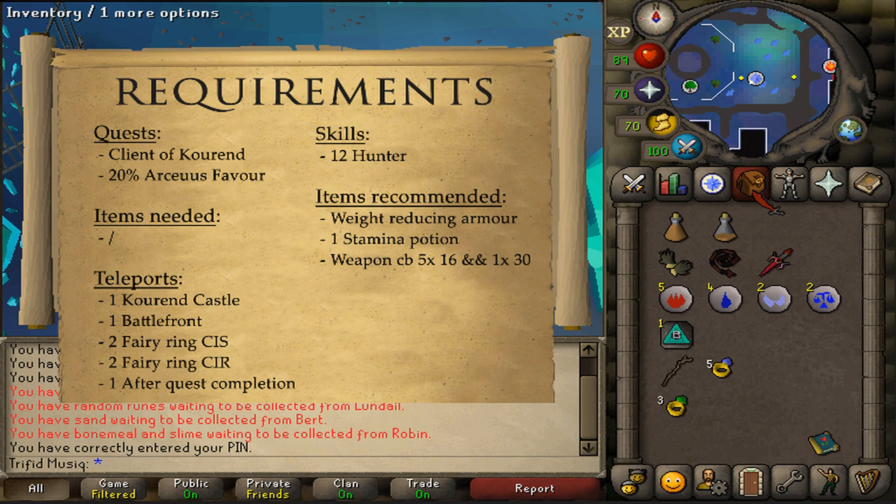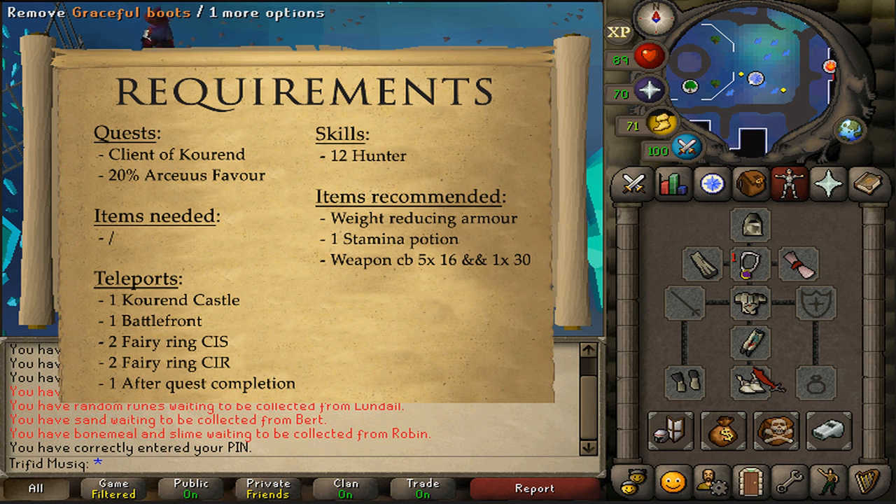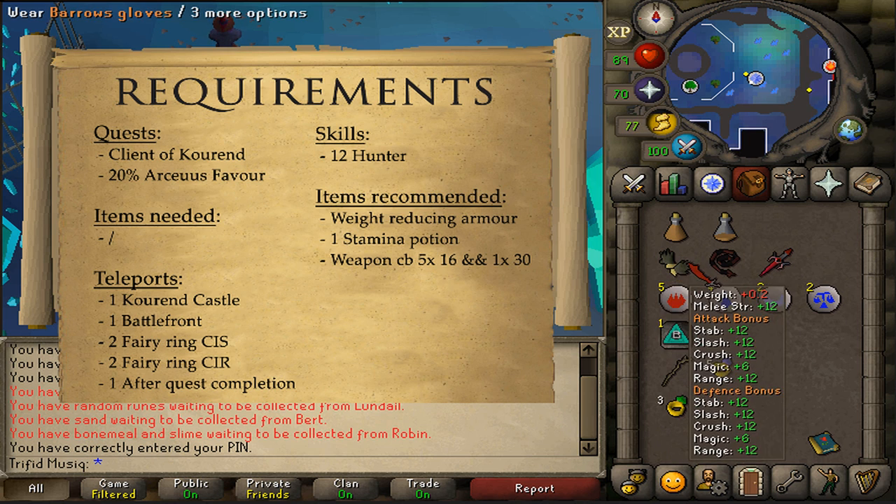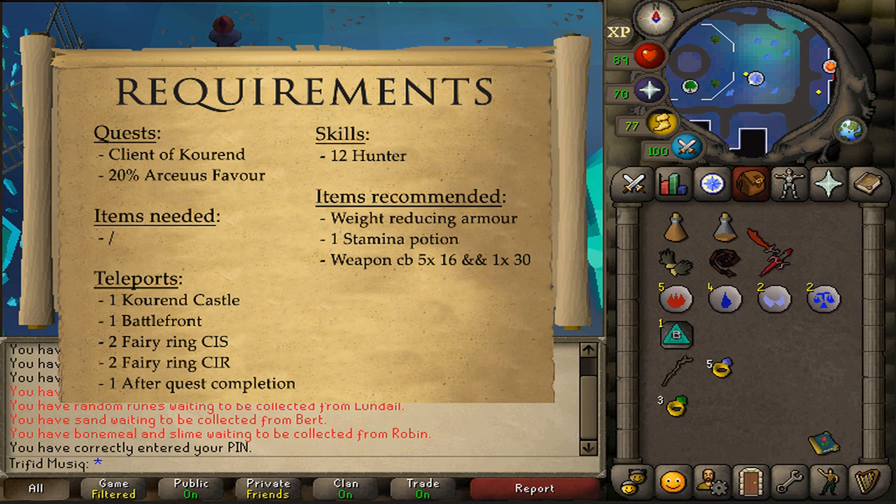There are no items needed. For the recommended items, as always, some weight-reducing armor, and one stamina potion should be enough, depending on how many teleports you have unlocked around Zia. The less teleports you have unlocked, the more stamina potions you will need, as well as some food, armor, and weapon to kill 5 monsters of combat 16 and 1 of combat 30.